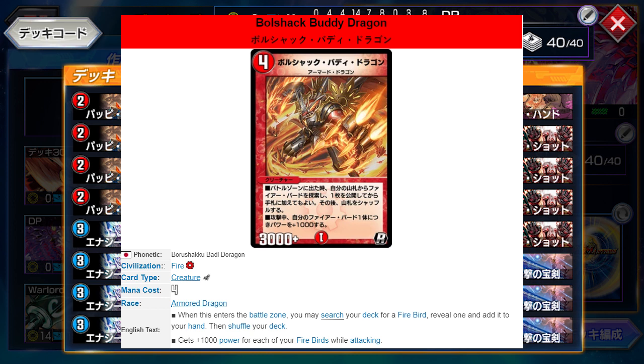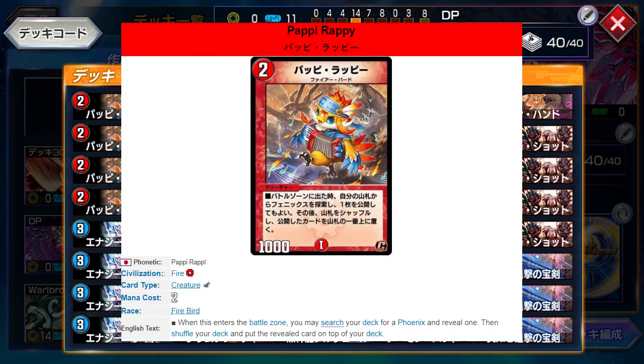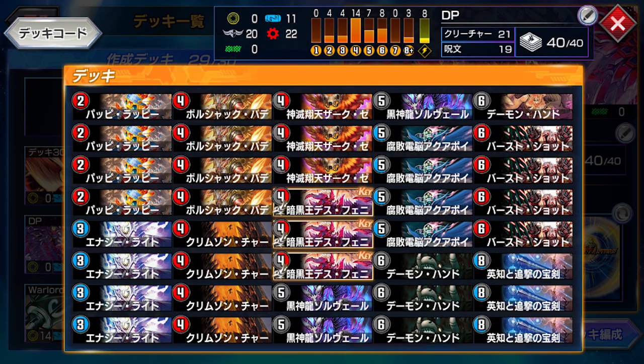So what Firebirds are there, you may ask? Well, now there's Papirappi, a 2 mana Firebird. You search your deck for a Phoenix and put it on top of your deck — finally, some search for your Phoenix cards. These two cards work well in combo. With 6 mana, you can play out Bullshack Buddy Dragon, search for your Papirappi, and then use Vortex Evolution the next turn. This makes getting Death Phoenix out extremely consistent.